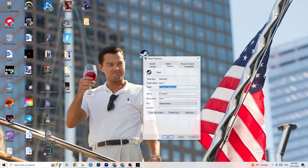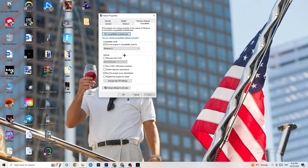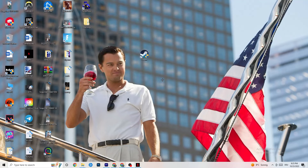If it doesn't fix it, right-click your launcher shortcut, go to Properties, click on Compatibility, and copy these settings: enable 'Run this program in compatibility mode for' and select the latest version of Windows available. Disable Reduced Color Mode, disable Run in 640x480 screen resolution, disable full-screen optimizations, and enable 'Run this program as an administrator.' Click Apply, then OK. You can repeat the same thing for your game shortcut. Then restart your PC and start the game.